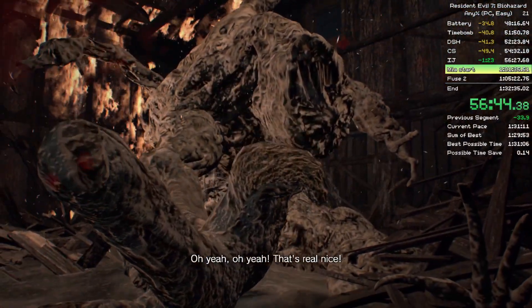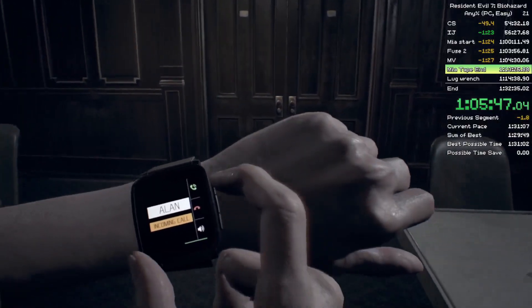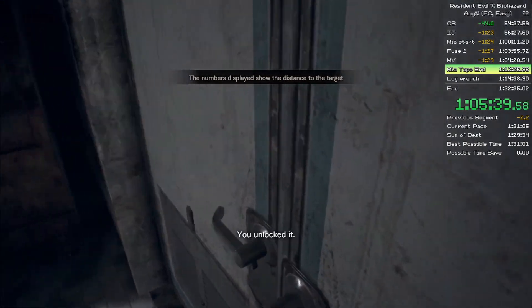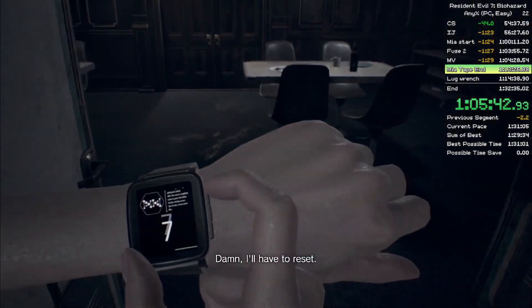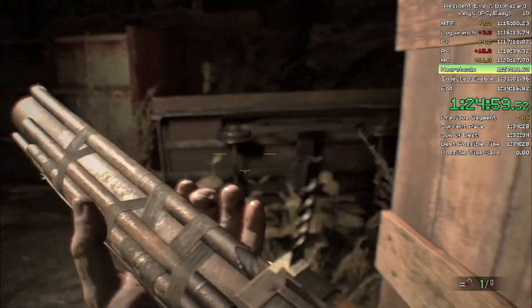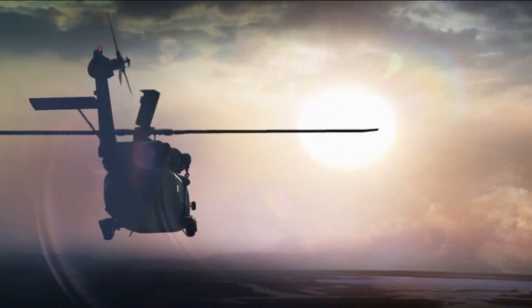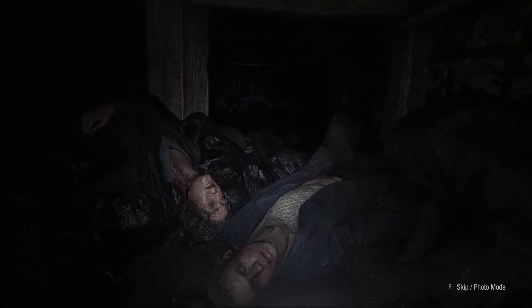And honestly from here the rest of the run is cake. Once on the ship there's pretty much just one place where you can lose about 20 seconds, and it should never happen after you learn the setup for the trick, which is opening this door and then briskly walking through it. For the rest of the run just remember the route — it's as simple as moving from one place to the next, grabbing items and doing a few small tricks, and then before you know it the credits will be rolling and Ethan Winters will be heading off into the sunset, presumably to live out the rest of his days cherishing the use of all of his limbs and digits.